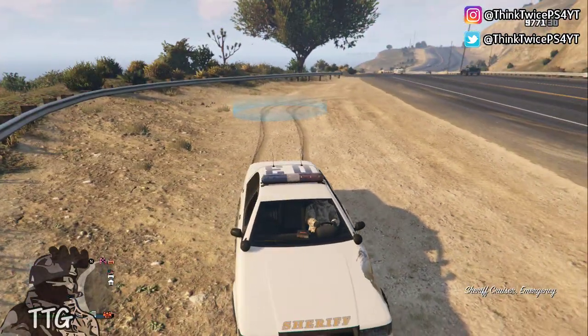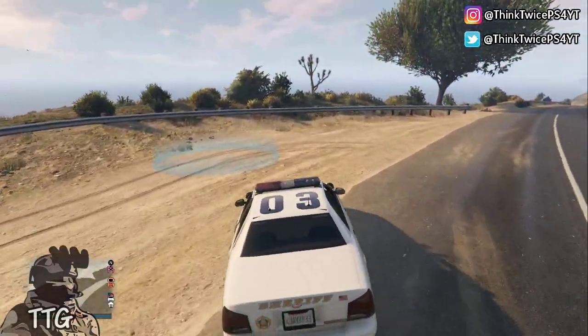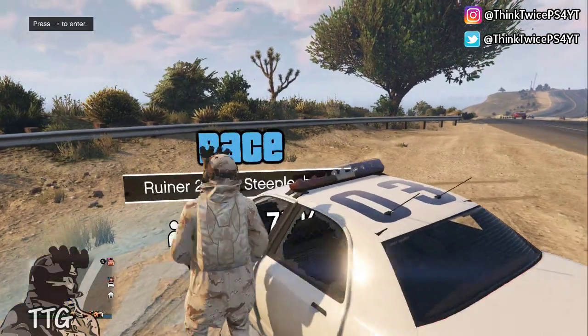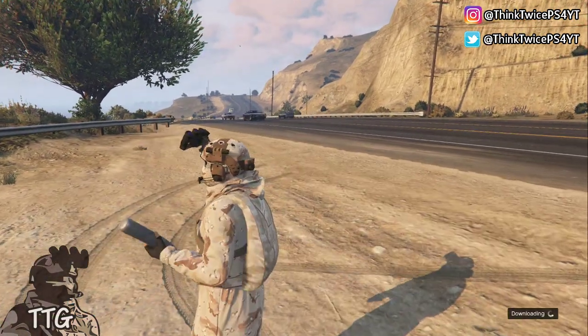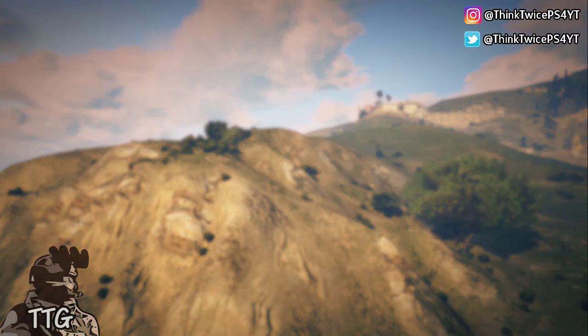Once you have your car and you see that it's destroyed and you want it repaired, drive to the blue circle. When you get out of the car it's going to tell you to press right on the d-pad to enter — you'll see it at the top left-hand corner. So press triangle to get out of the car and spam right on the d-pad, and the car will disappear and you will get sucked into a job.